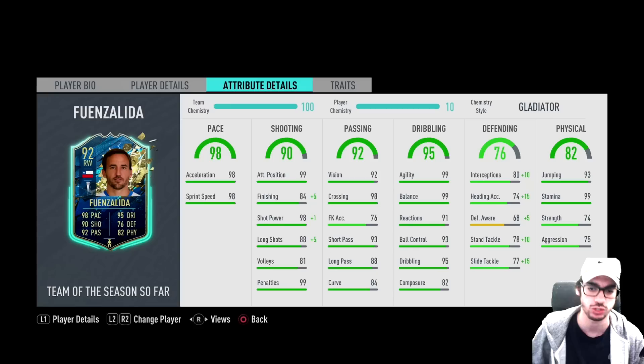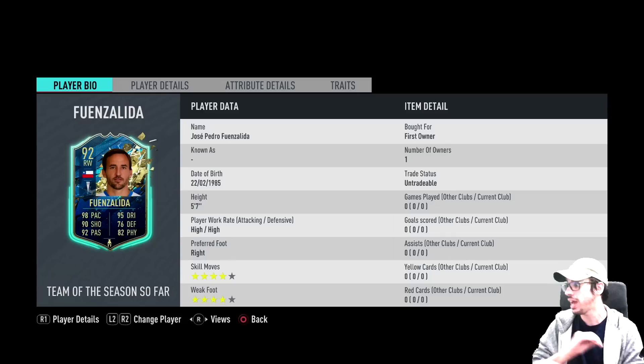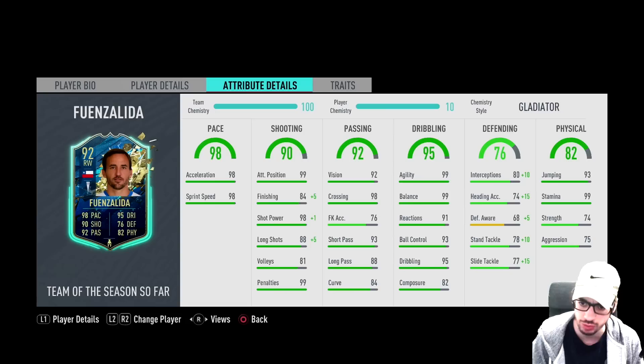98 shot power, 88 long shots, 82 composure — sniper chemistry style makes the most sense. You're going to boost his composure from 82 to 87, and also boost reactions, ball control, and dribbling by a little bit. A good thing about this card too is the fact that his passing stats for base card stats are good as well — you don't need to improve it. Dribbling stats, base card stats, again very good dribbling stats, very very good because he's a 5'7 player.